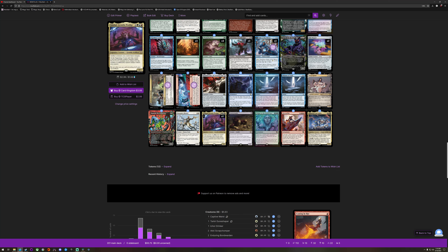Obviously Gravecrawler. Gimbal, Gremlin Prodigy — which is one of the commanders from the decks — going for about three bucks in non-foil. You can already see the two dollar foil. People really want this thing in non-foil — they're probably worried about the curls.